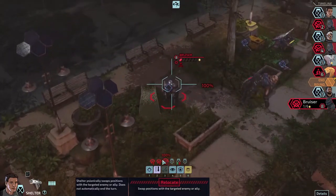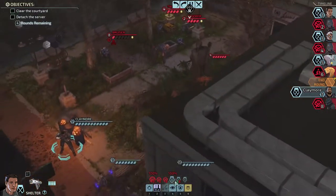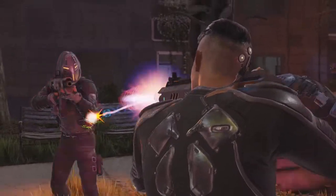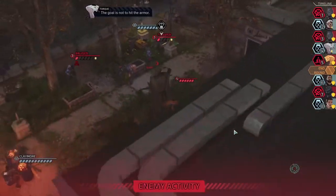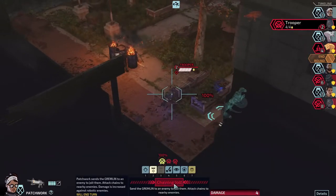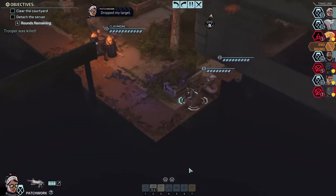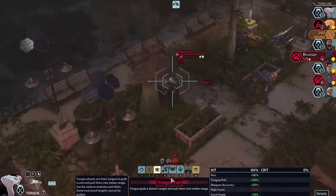Let's relocate with number four and then shoot. That's annoying that they didn't kill, but the goal is not to hit the armor. We'll take you out — that's why I swapped with number four, so I had time to next turn just shoot and kill it. Dropped my target. All right Torque — tongue pull, let's tongue pull the 84.